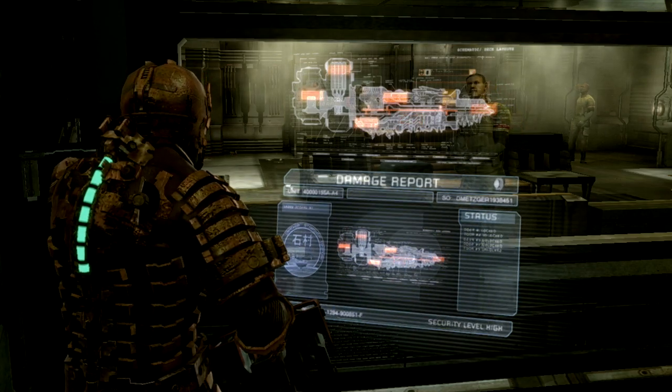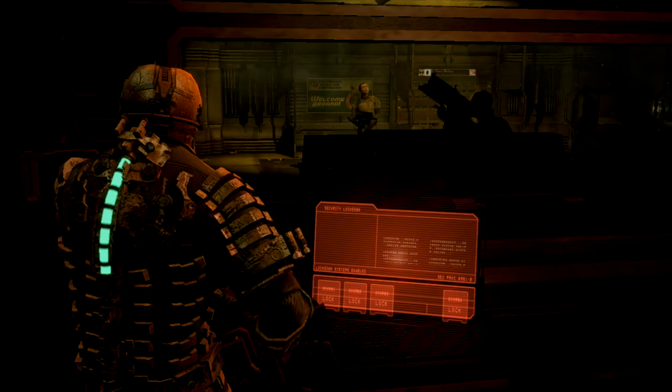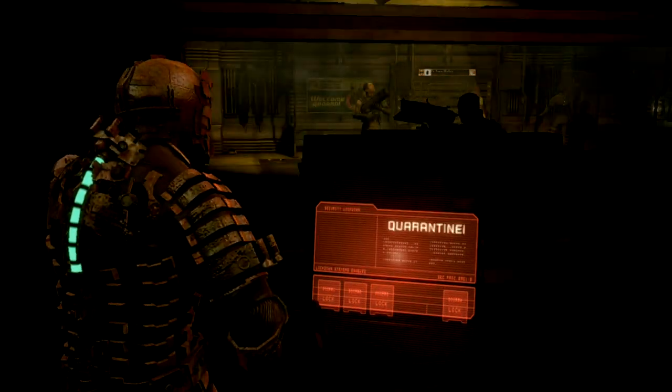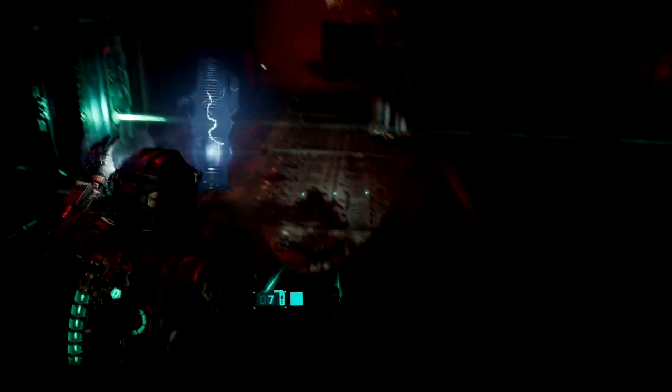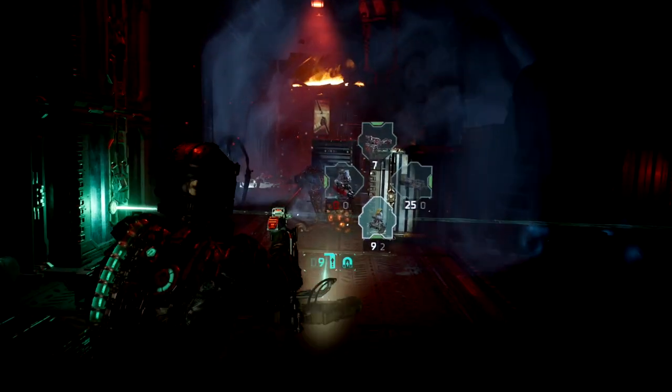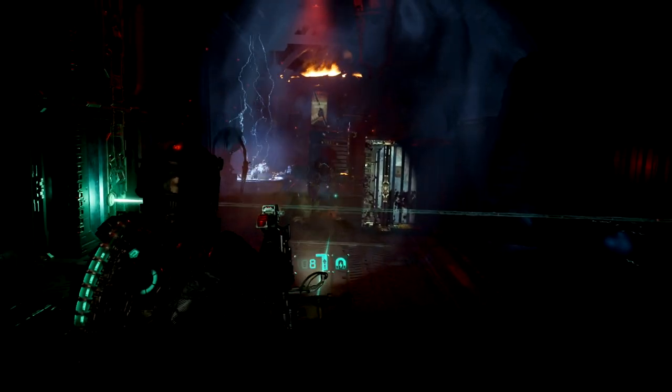Rooms filled with red and/or orange interfaces feel aggressive and unwelcoming, as if the ship were telling you to get out, whereas rooms filled with blue UIs feel inviting and safe. The diegetic approach isn't a simple and instant win though — it presents some big design and usability challenges, especially when talking about accessibility.